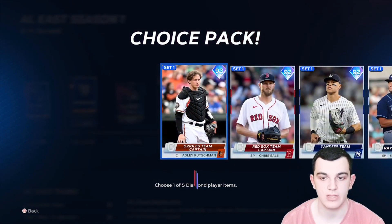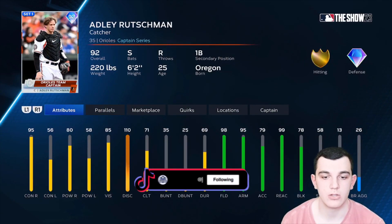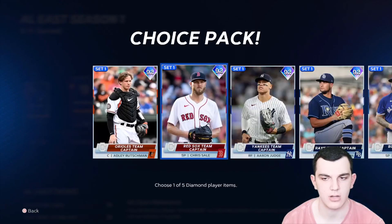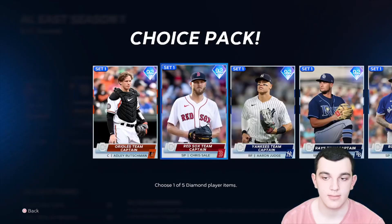Let's start with the Captains in the AL East. We have Adley Rutschman — I wouldn't say really good, but good against righties, alright against lefties. Elite defense though, so this is going to be a pretty solid catcher card. I would platoon this catcher card. Chris Sale: four-seam, slider, circle change, sinker. Per nines are alright, break is really good. Control break — and he's a lefty.